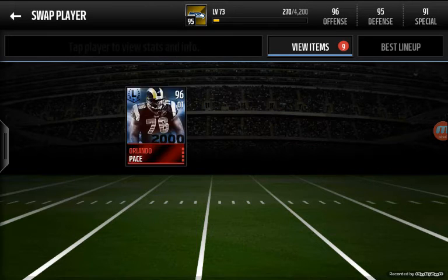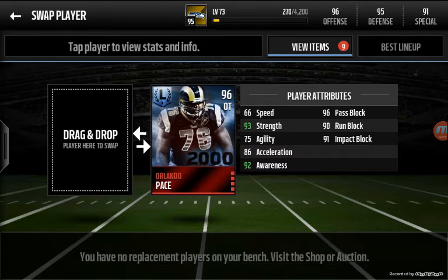Things to look for in offensive tackles — let's look at Orlando Pace. One thing you definitely want to look for is strength; it's probably one of the most important stats. Also run block, pass block, and impact block. Definitely impact block, because if they pancake the defender, that's going to give you more time in the pocket.